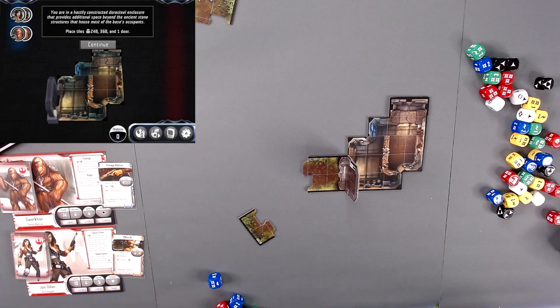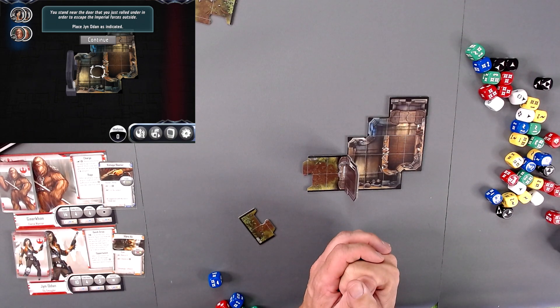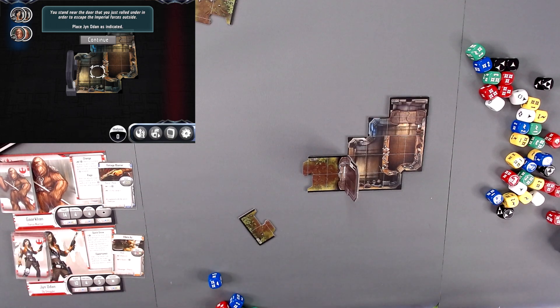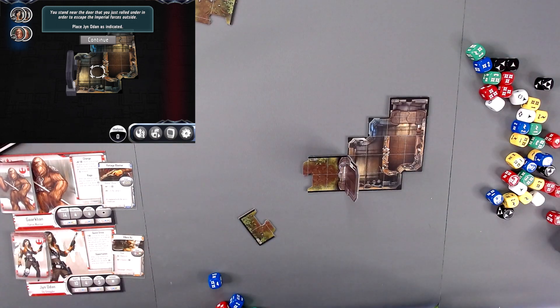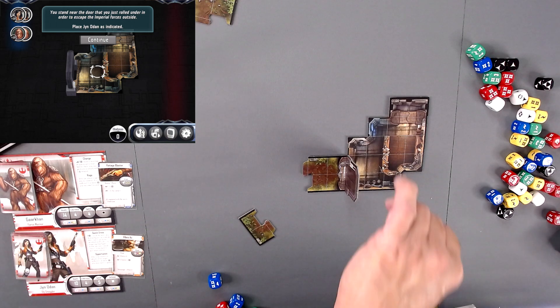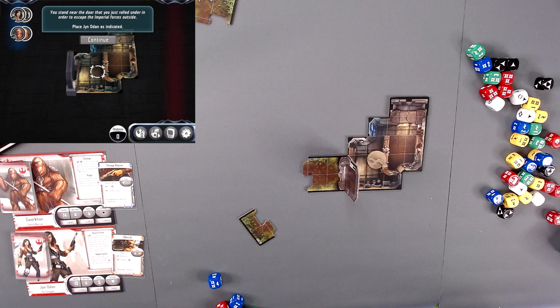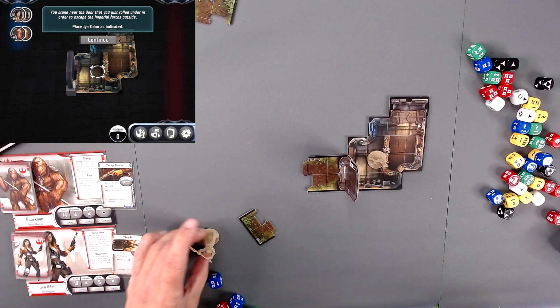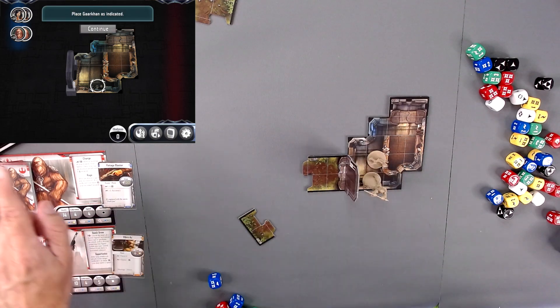You stand near the door that you just rolled under in order to escape the Imperial Forces outside. Place Jen Odin by the door — and I forgot my figures. Jane goes there. And Gargan — place Gargan as indicated.